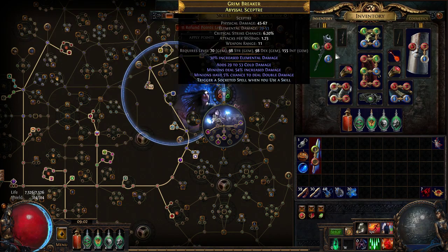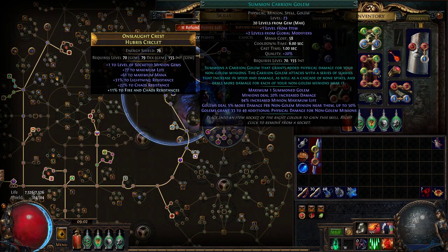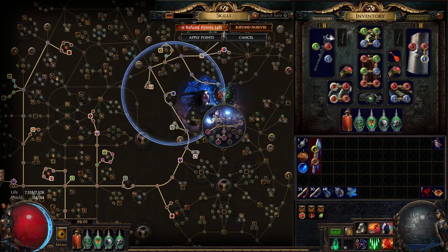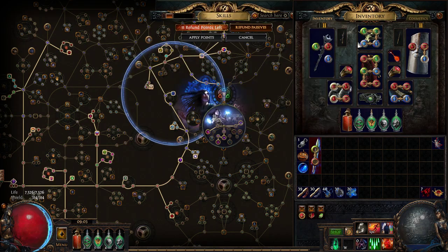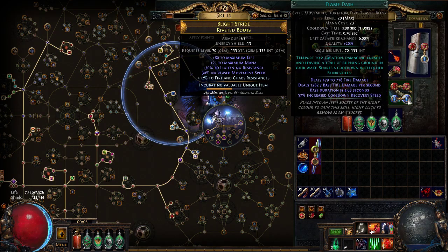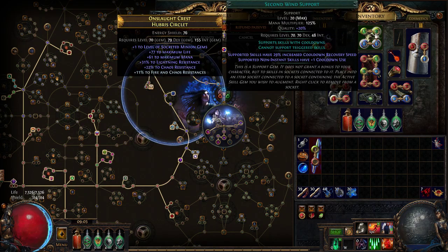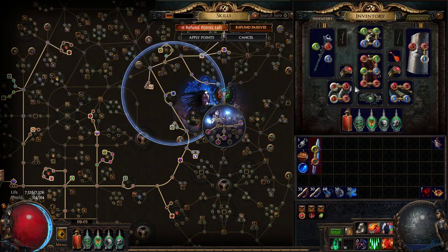Pride should go without saying. Flesh and stone provides extra defense while clearing and extra offense while killing map bosses — just a very good skill overall. Desecrate and flesh offering are in the trigger spells. Carrion golem with feeding frenzy to keep that buff up. Convocation and flame dash should be linked with second wind — I noticed I had the gems in the wrong spot and will fix that.